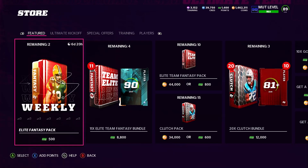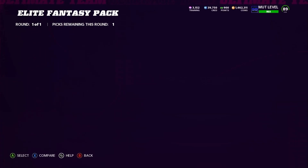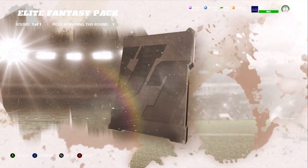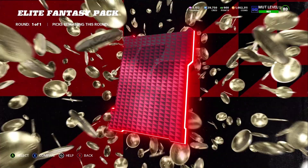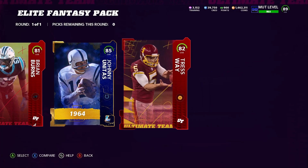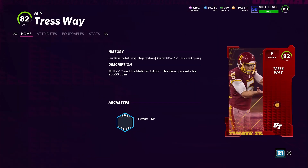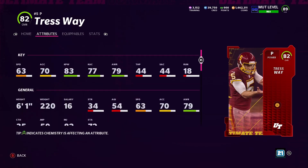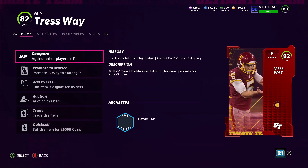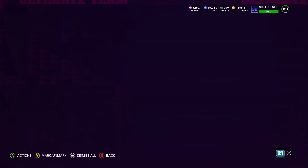I'm going to open two of these elite fantasy packs now. I haven't pulled anything crazy out of them so I don't expect to right now. That's an 85 — I might go ahead and pull it since this other guy is probably going to be like an 80. Yeah, I'll go ahead and go with him. Let me check his kick power. I'll sell it for 26,000 coins. One more to pull and then I'll go ahead and end the video.